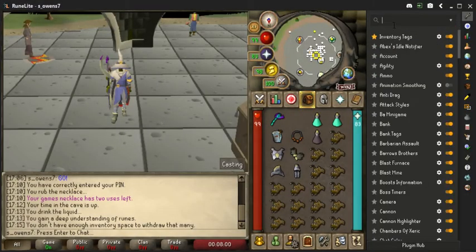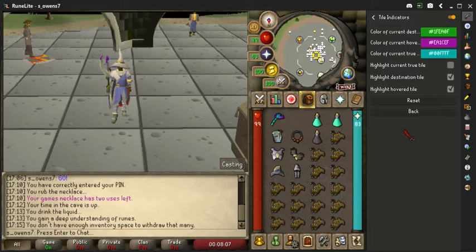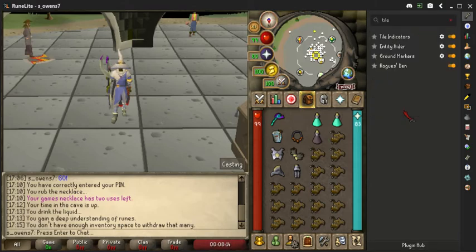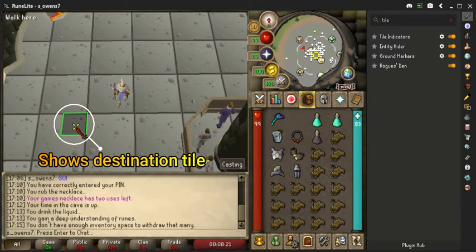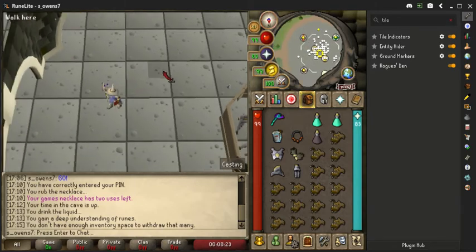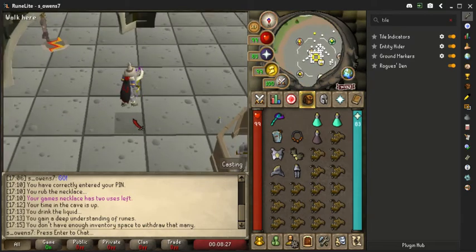The first feature we'll have a look at today are the tile indicators and tile markers. In your plugin list we'll have a look at the tile indicators. The colors at the top are all personal preference, however I like to select highlight hover tile as well as destination tile. With the hover tile you'll see there's a shading under my mouse which shows you which tile you are hovering over. The destination tile will also show you a green box when you select the tile, letting you know which tile your character is heading towards, and in conjunction with tile marking you can make sure you are clicked on the correct tile.